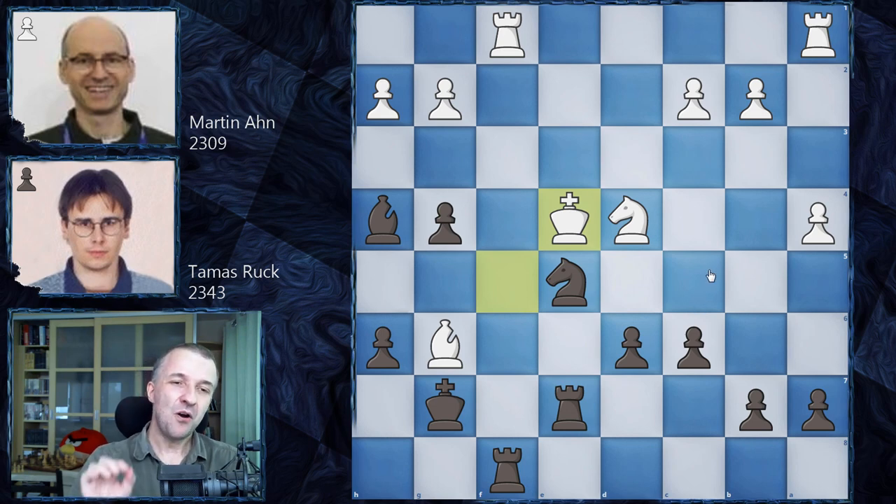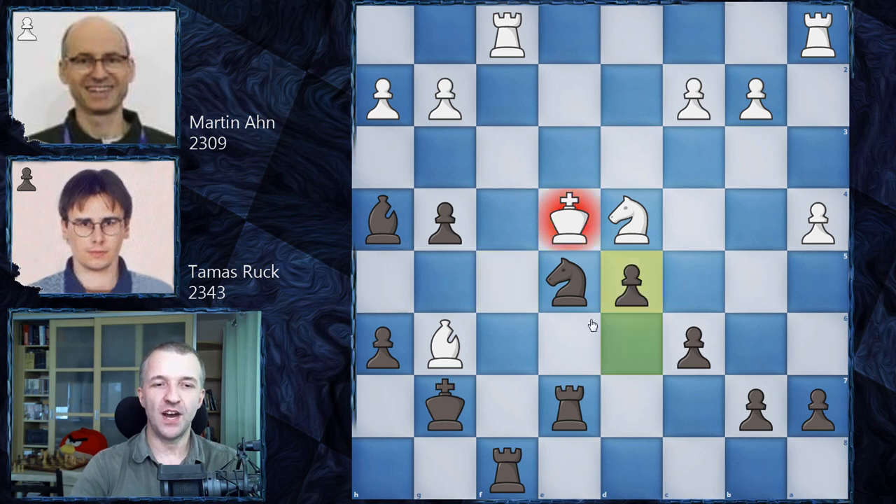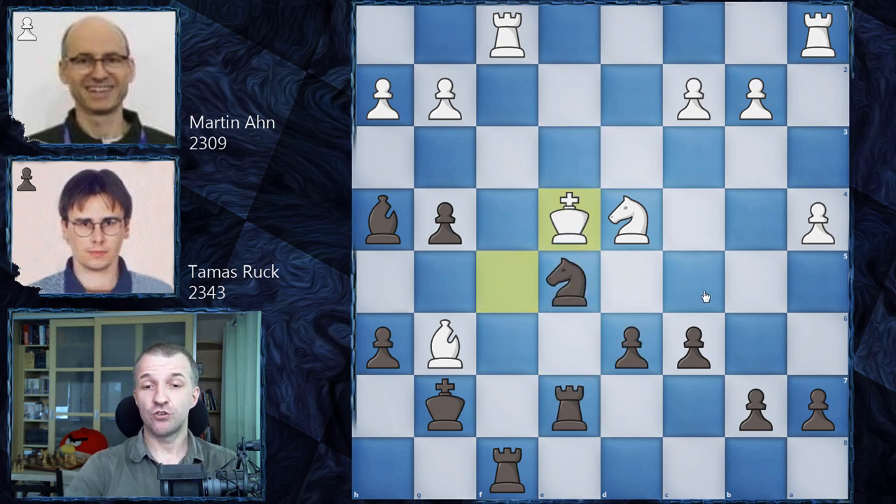Pause the video one more time and find the winning sequence for black. The winning continuation is d5 with check - white has only one legal move, Ke3 - then Nc4, Kd3, Re3 checkmate. In my opinion this game should end this way - beautiful! However, Thomas Rook was probably low on time after finding all these continuations keeping the king under constant pressure. White found resources, but not enough to draw or win.